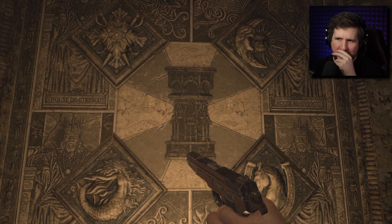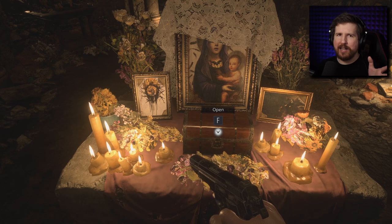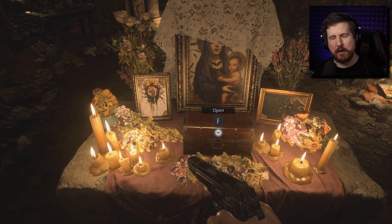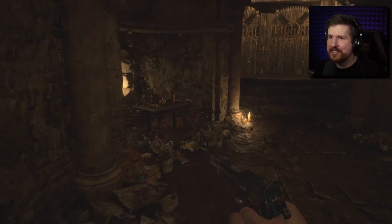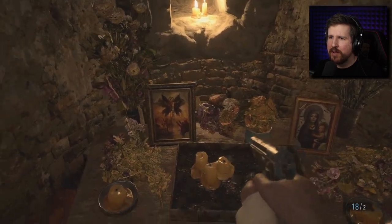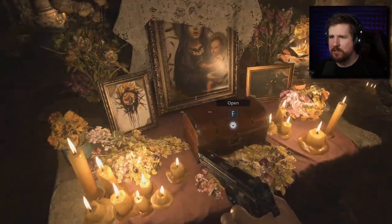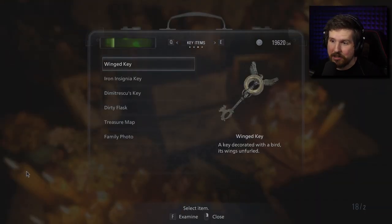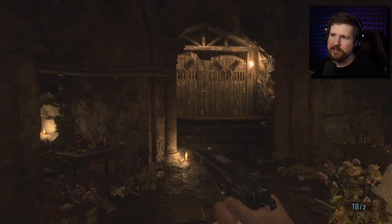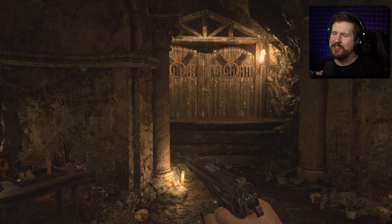So that's the first observation. Second observation: remember in the very first video when all those characters that immediately died said that creepy prayer, and then Ethan was like, 'I've heard that prayer before from the old lady in the graveyard' — was he talking about this? Because this happens after that. I wonder if the developers originally had this taking place before that other sequence, because I don't see how else that could have happened — unless we're going with my psychological horror theory.